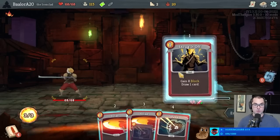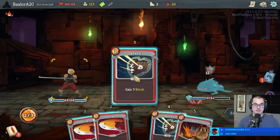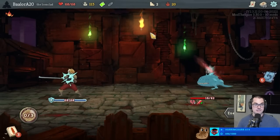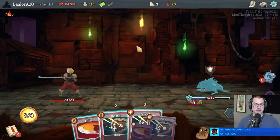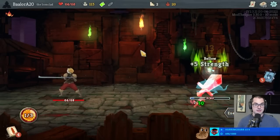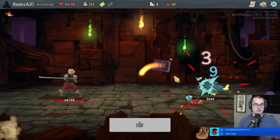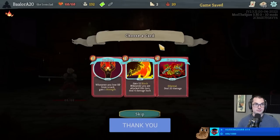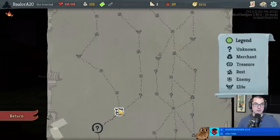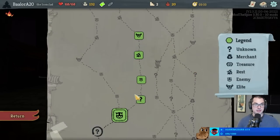We should be able to stay at full health thanks to Burning Blood; it's not that difficult. Being able to redraw Bash and play it while the enemy is still vulnerable is quite nice. Carnage - there we go. We're totally on track now.